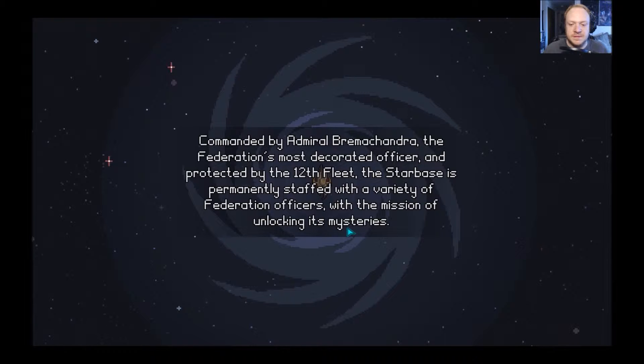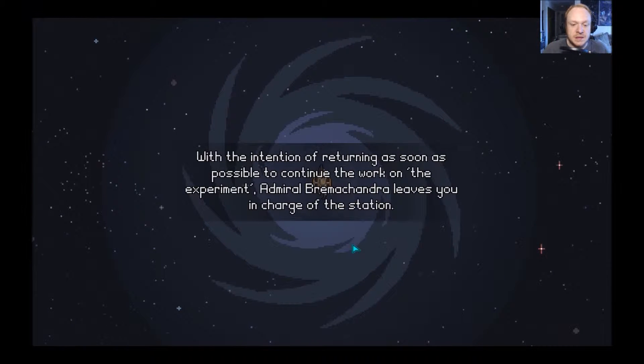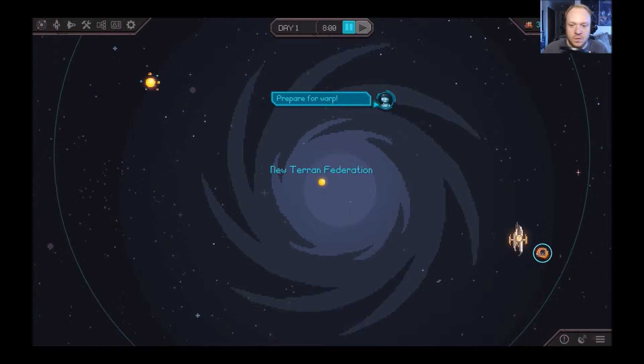Protected by the 12th fleet, the starbase is permanently staffed with a variety of Federation officers with the mission of unlocking its mysteries. However, the station has received some unwelcome news — a garbled hypercast ordering the 12th fleet to return to Federation space, with intentions of returning as soon as possible to continue the work on the experiment. Brimchandra leaves you in charge of the station. Prepare for warp!